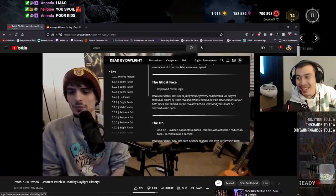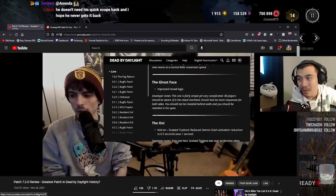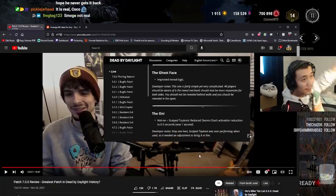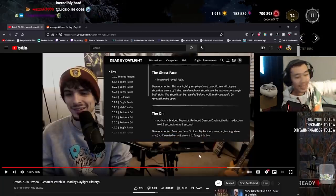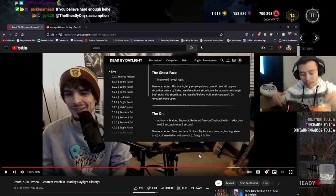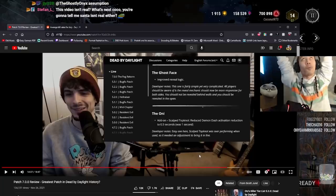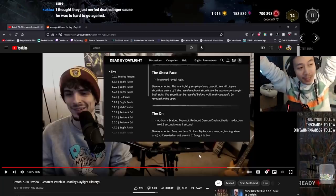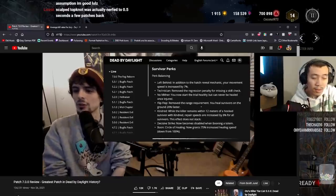Ghost Face improvement: the reveal mechanics should now be more responsive for both sides — you should not be revealed behind walls and should be revealed in the open. I'll believe it when I see it. They should also make it so that stretched resolution doesn't interact with Ghost Face, so you can't reveal him on a 180-degree angle through a wall using stretched res.